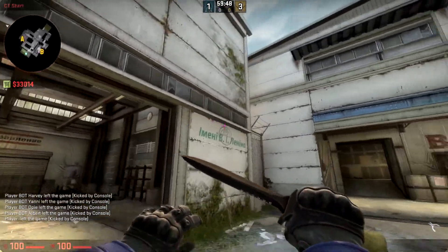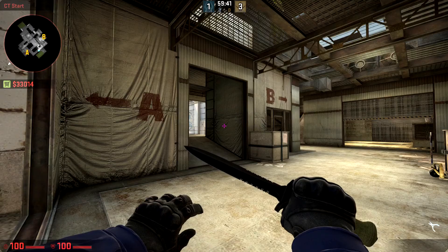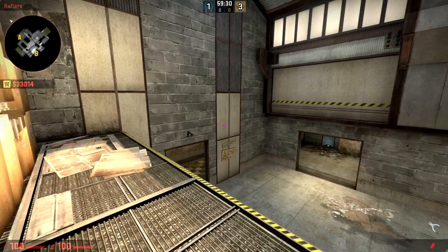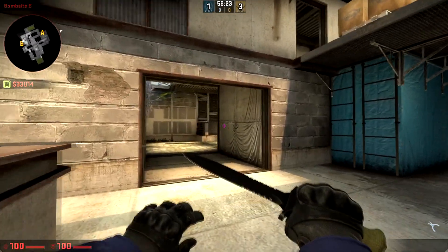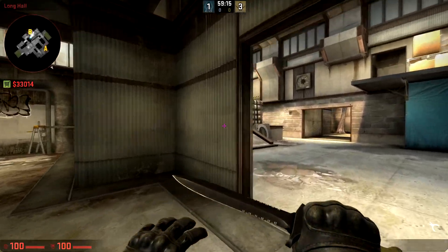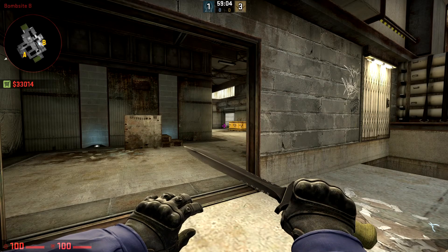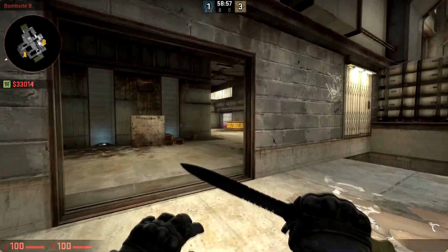Welcome back everyone. Today I want to show you a smoke glitch — a smoke together with flashbang glitch that you can only do on Cache. I like to call this the anti-Stewie2K strat, because Stewie2K was known for running through smokes that CTs put down as a T, and started killing everyone. With this particular glitch on Cache, you can stop anyone from running through your smokes and see them before they actually get to your smoke.